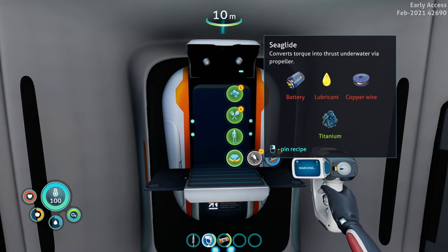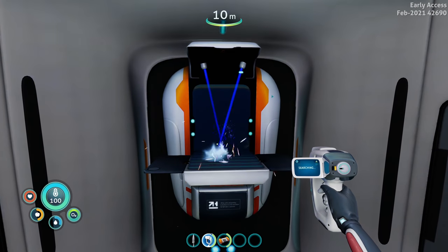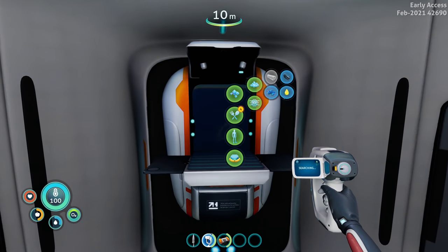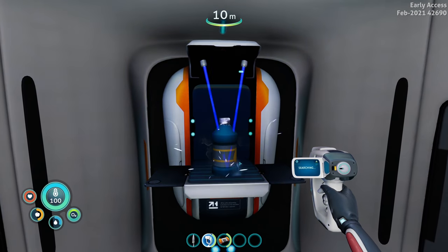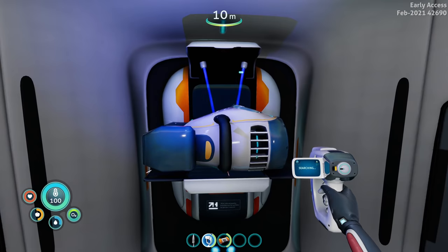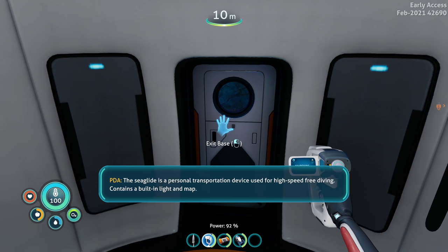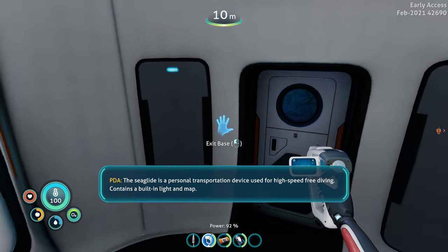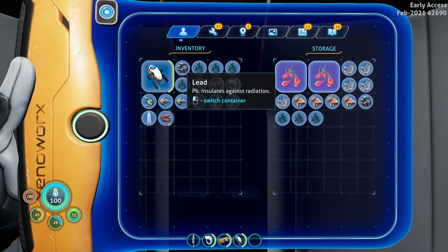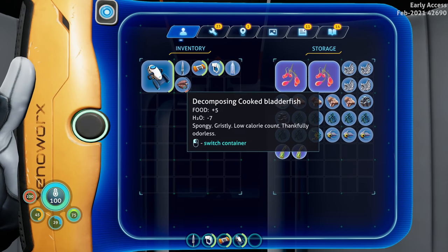For the sea glide I need a deployable - copper wire, lubricant, and a battery. I think we got it - oh my gosh, we've got it! 'The sea glide is a personal transportation device for high-speed free diving. Contains a built-in light and map.' Oh that's so nice! Let's switch containers on all these because I don't need them right now. That is some good stuff right there.